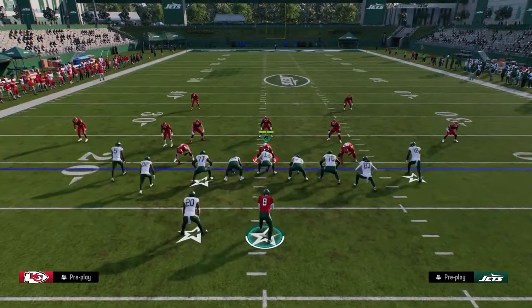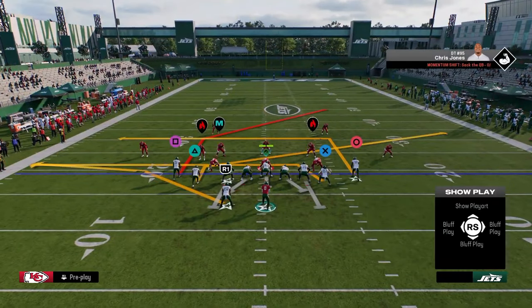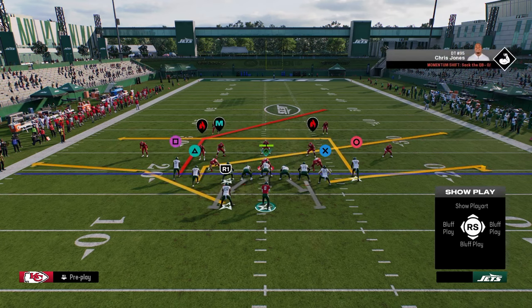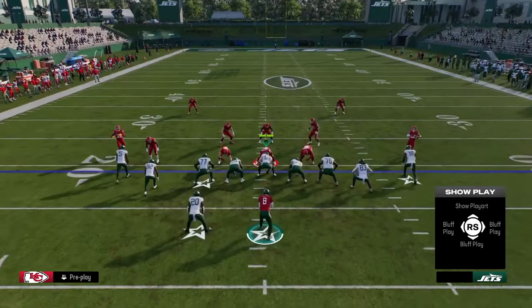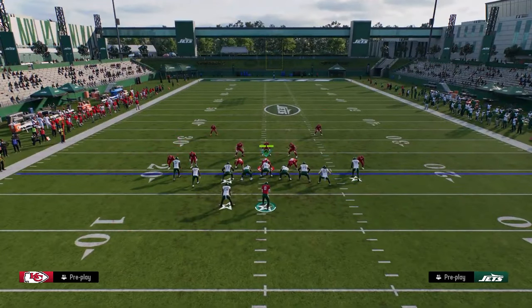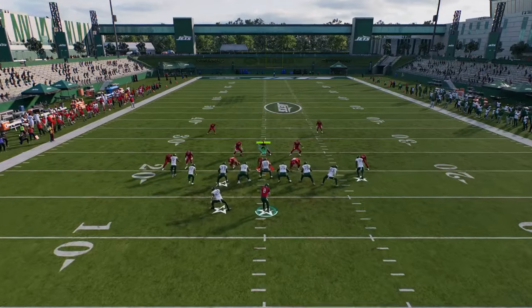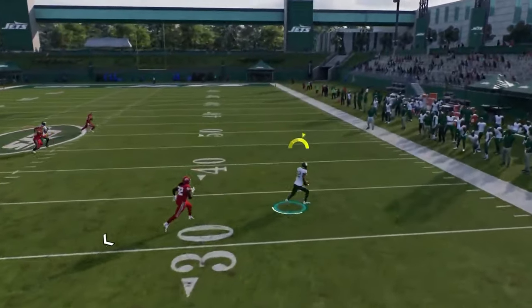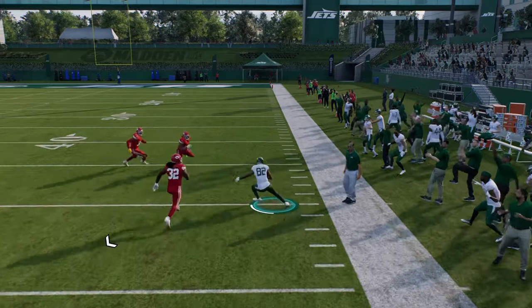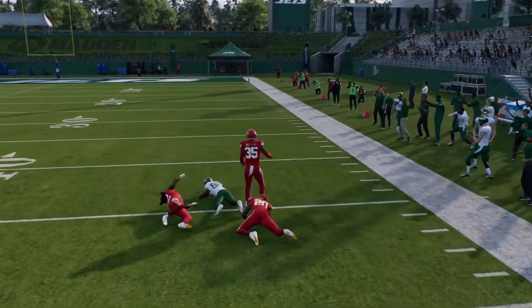The other setup I didn't cover yet is just slant post. I love this play. If I'm ever playing against man coverage, this is one of my favorite ways to beat it. It's basically just post-wheel drag: slant the slot receiver, table route the running back, flat the tight end. It's just a simple slant-post combo, and this slant is just always open — you can always throw that slant route.